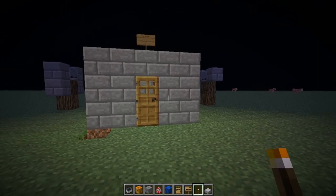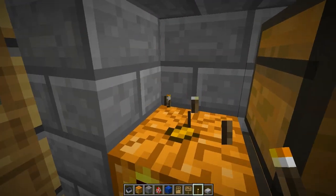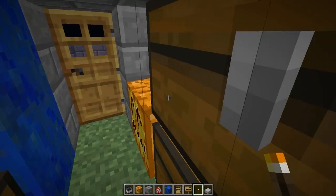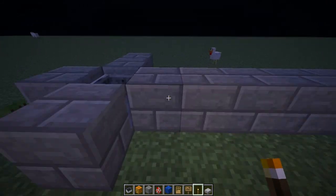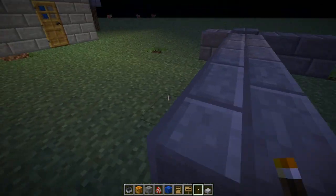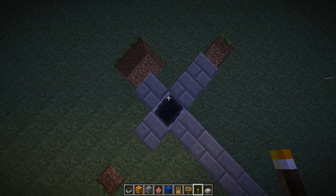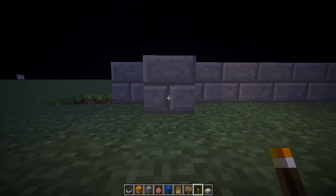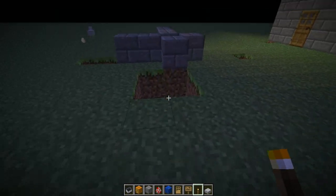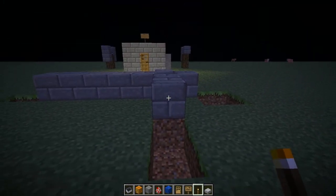So if this video helped you, or this tutorial helped you, or you liked it and enjoyed it — oh yeah, proof that you can go five blocks. This is solid right here, all solid stone bricks, as you can see. Just right click. This is not done with mods, no hacks, nothing — this is just a glitch in the game. It works from every direction up to five blocks away.